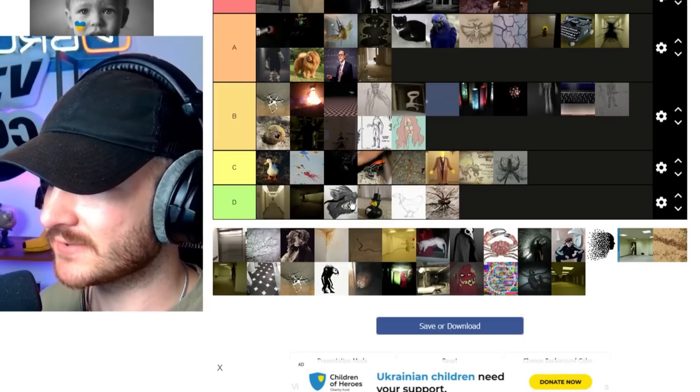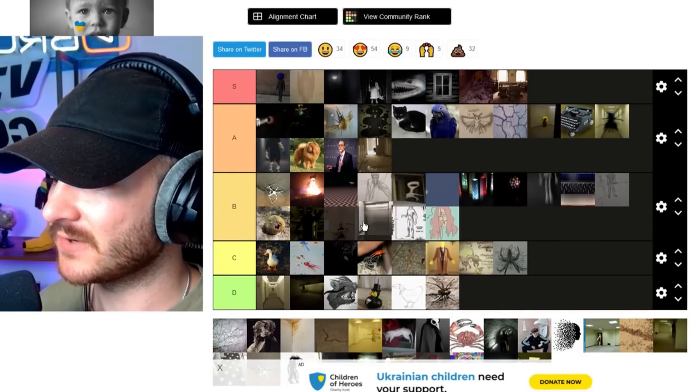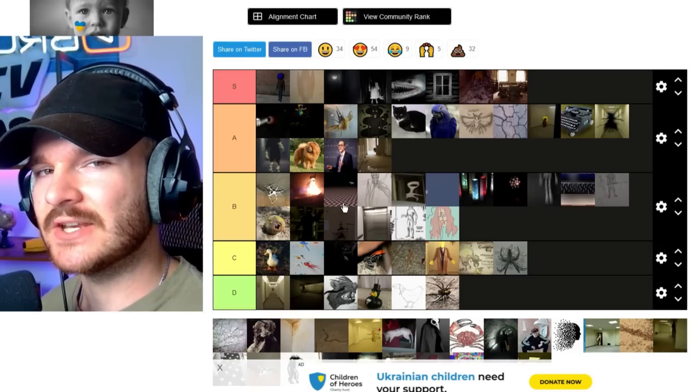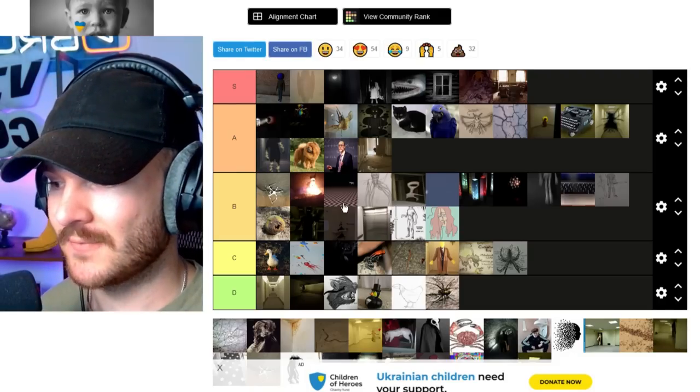Another spider — we don't really care about the spider stuff, it's too human. Elevators — love the elevator entity. Very cool design, and I love the fact that they're so common in different levels and you don't know what's going to be a real elevator and what's going to be like this entity. So that's pretty cool.